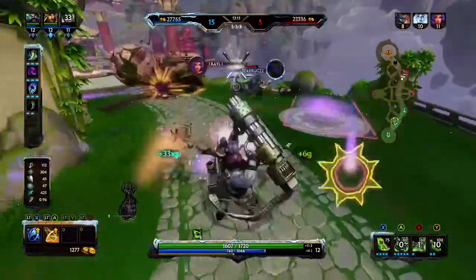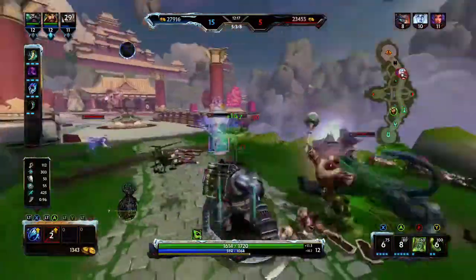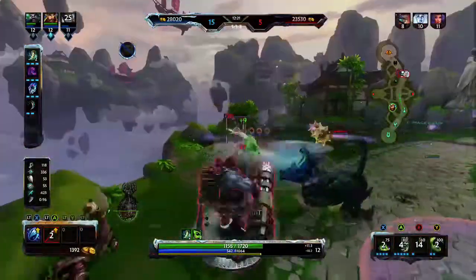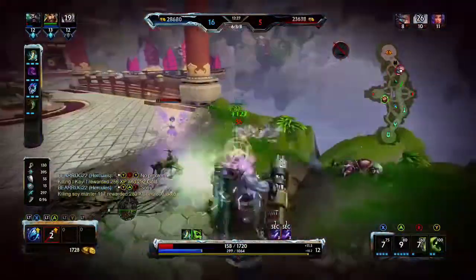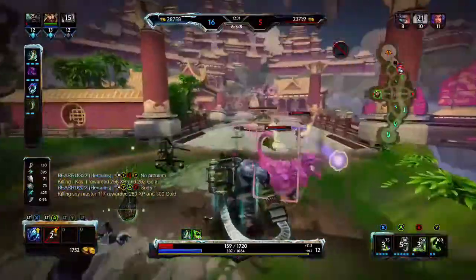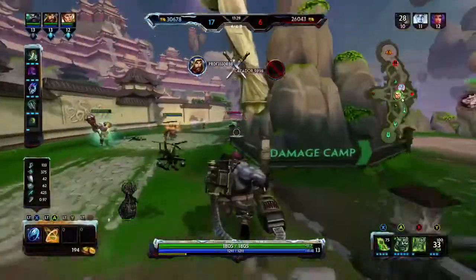Now Obsidian Shard is not absolutely necessary unless they have a tanky guardian or warrior on the opposite team, because the change to it doesn't really affect anything unless they have over 2,000 health. So it's not necessarily needed if you're facing a squishier team, but it's vital if you've got tanks against you.